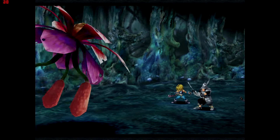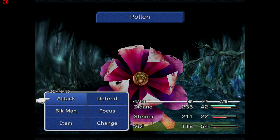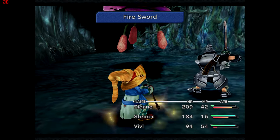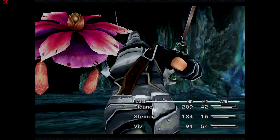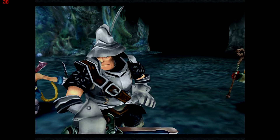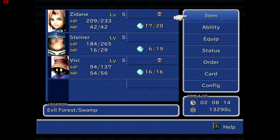One other thing: when you've used up a weapon — say, the Dagger Zidane had — don't just sell it. There's a mechanic in the game called Synthesis where instead of just purchasing weapons from shops, you can actually combine old weapons together to create brand new weapons you can't get anywhere else. So hold onto your old items. Blizzard, Beast Killer, and Thunder were just learned — a bunch of stuff got learned by Steiner and Zidane.